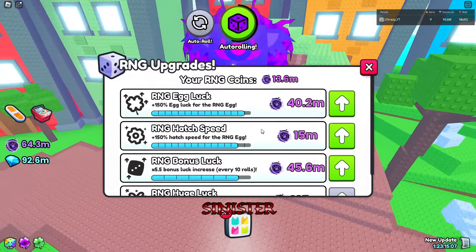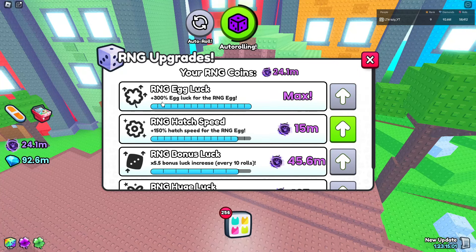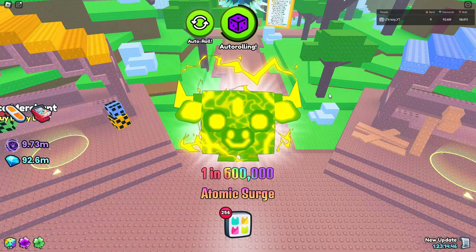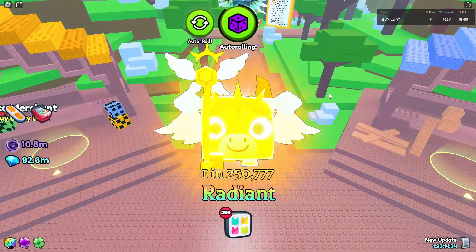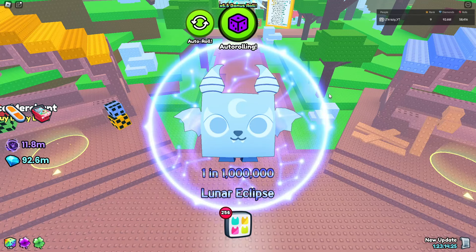I might have enough money - it's 107 million for that one, no thank you. But I'm going to get this 300% egg luck for the RNG egg - check that out, that's actually insane! I'm one level away from all these different tiers now, which is really good. We'll summon eggs quicker now. And with 300% extra luck from that last purchase, that's going to help us out. Let's go - that's huge! You can actually tell how much quicker the eggs are being rolled now, it's going a lot faster, basically every second.